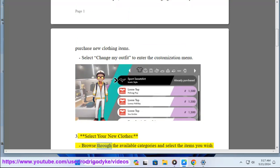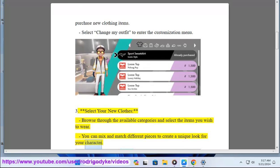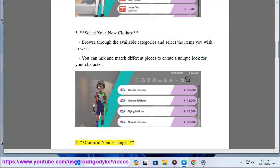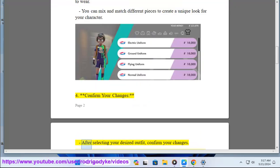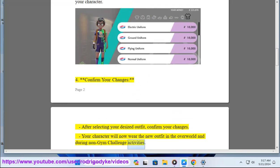Step 3: Select your new clothes. Browse through the available categories and select the items you wish to wear. You can mix and match different pieces to create a unique look for your character. Step 4: Confirm your changes. After selecting your desired outfit, confirm your changes. Your character will now wear the new outfit in the overworld and during non-gym challenge activities.